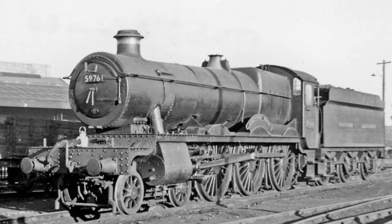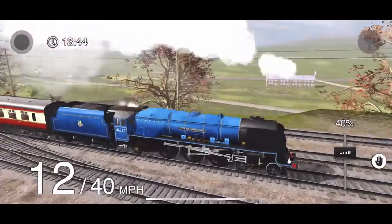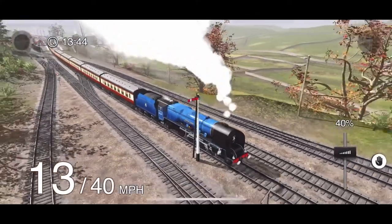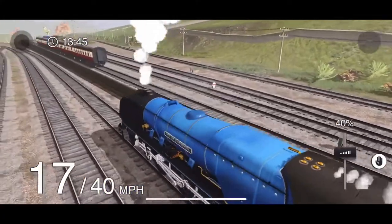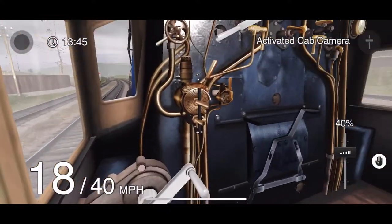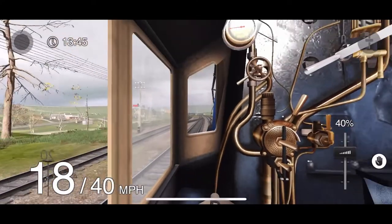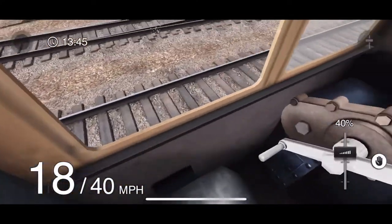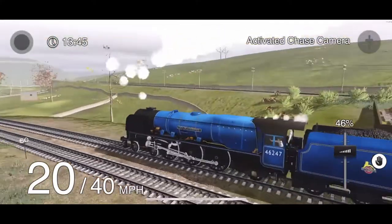Number six: the Great Western Railway Hall Class. This is probably one of my favorite GWR locomotives. It's just a really cool looking locomotive, and I think it would look really good in Train Simulator 3. As far as I know, I don't think we have a Great Western Railway locomotive in the game yet. Also, it's the locomotive that the Hogwarts Express was based off of — or it was either that or a King Class, which is just like a bigger version. The Hall Class is definitely an engine I'd like added to the game.